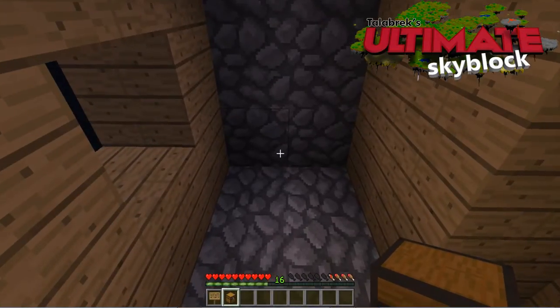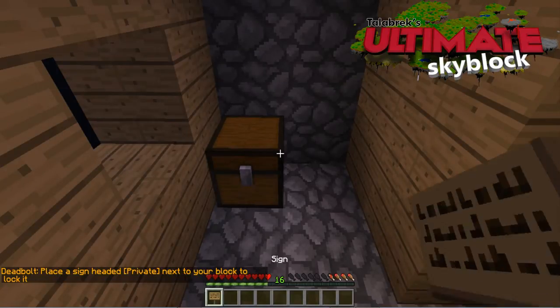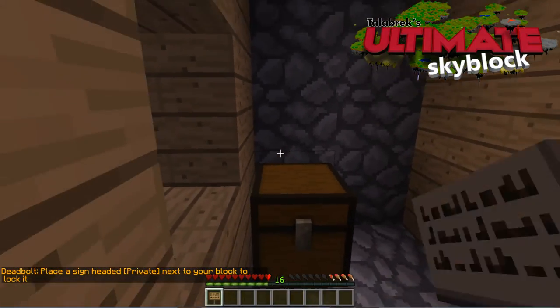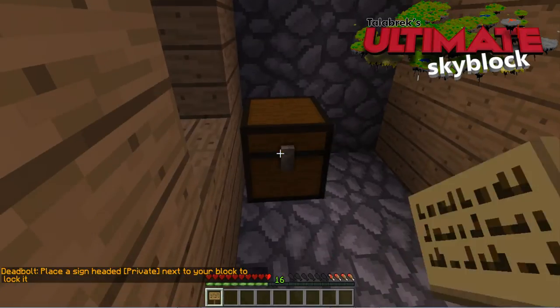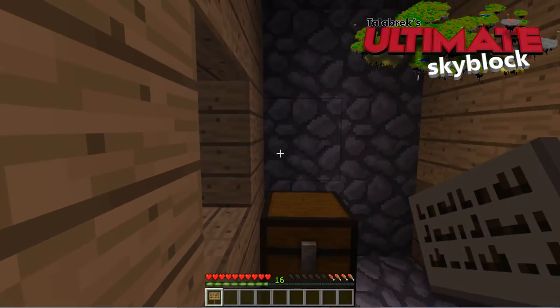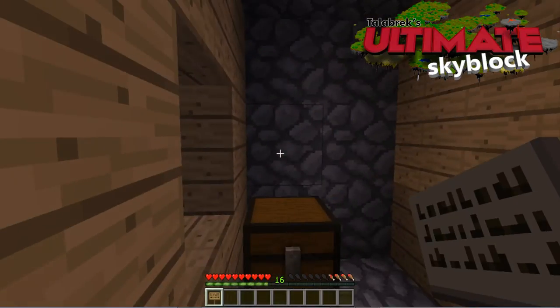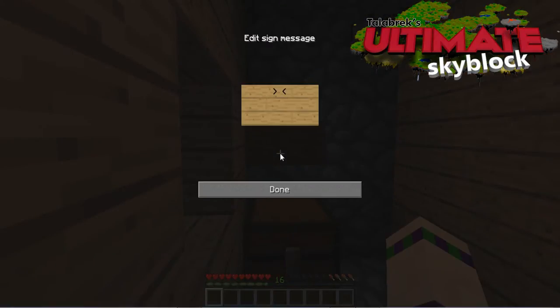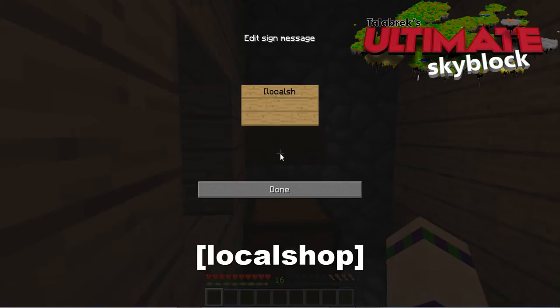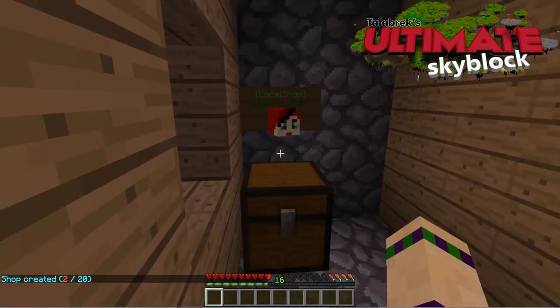First things first, place your chest. See how easy that was? Next thing you need is a sign. Now you can't put it on the chest because it will act as a lockable sign, so you just need to put it on the next block close by. I choose to put mine above — you can put it aside, in front, wherever you like. Next up is the text. All you need to do to get this working is write 'local shop' and done. Look at that.